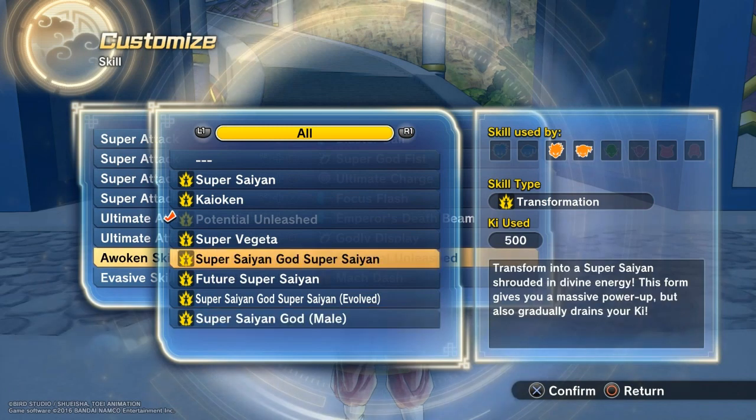Now let's look at Super Saiyan Blue. It takes five bars of Ki just to activate it — that's not necessarily a bad thing, it will just take longer to get it activated. Not a deal breaker though. It gives a massive power up of 25% across the board, but will gradually drain your Ki, which does kind of suck. Still not a deal breaker because we do have Super Souls to deal with that. We also take 10% extra damage with this transformation, and our basic attack only kind of nullifies the Ki drain we get.